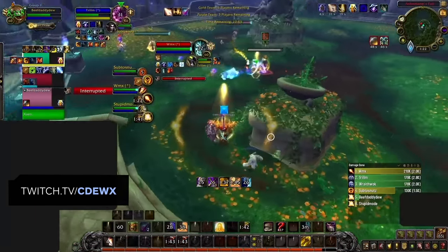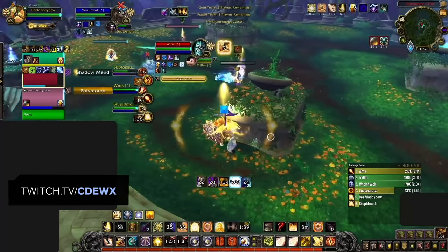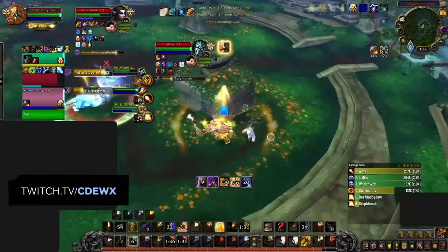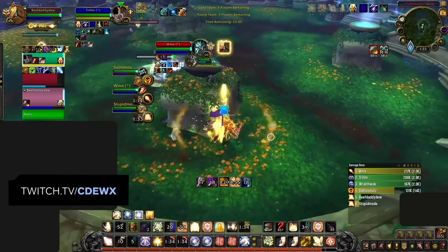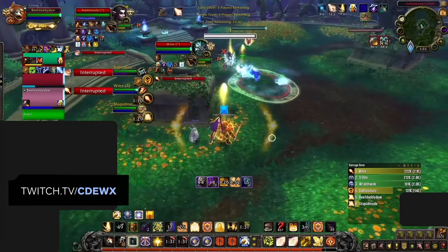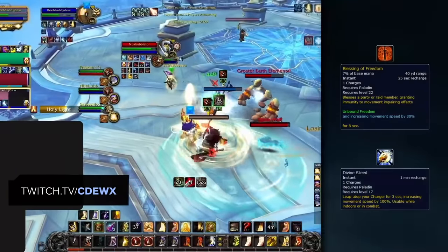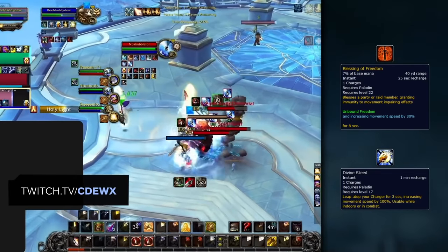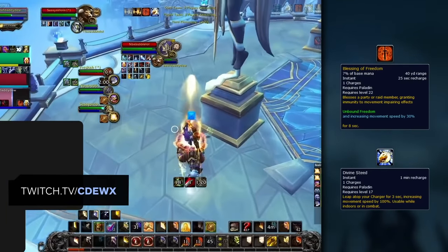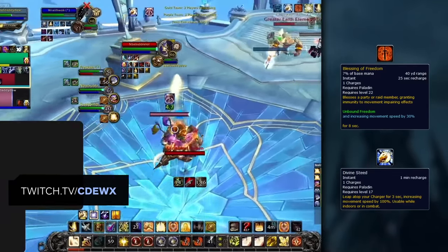How do you heal exactly when being trained? Ideally you want to prevent casting as much as possible and try to keep yourself stable with Holy Shock, Bestow Faith, and Word of Glory. You can use Divine Favor as well, but be wary of purge interrupts. Getting interrupted while being targeted can very easily lose you the game, so try to minimize having to cast. There will be times where you'll be forced to cast a normal heal - in that case, try to get to safety by using your Blessing of Freedom and Divine Steed beforehand. Once you create some distance from the enemy players, there will be a lot less risk of being interrupted.